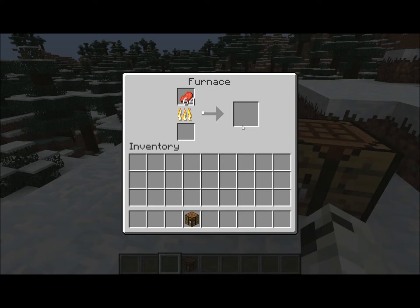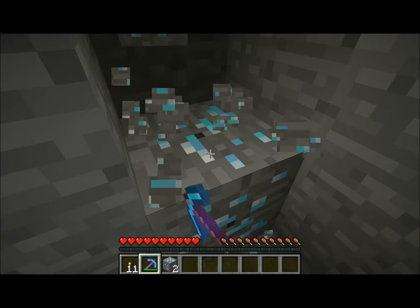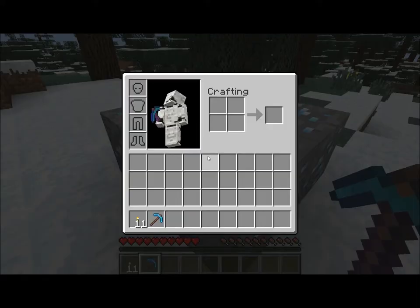If you're strip mining for diamonds but don't have a Fortune pickaxe and you have a Silk Touch pickaxe, you can always mine the ores and re-mine them later when you get a Fortune pickaxe.